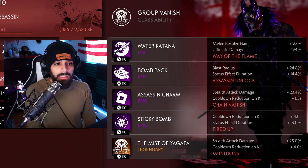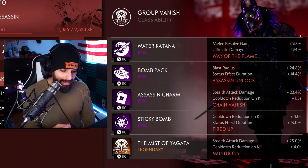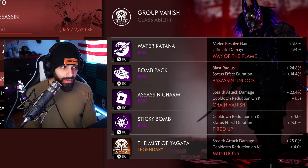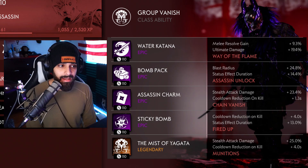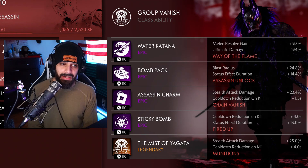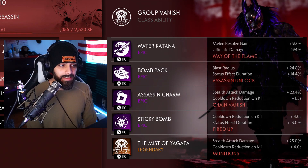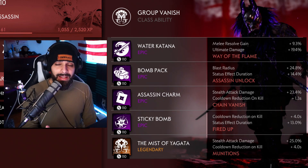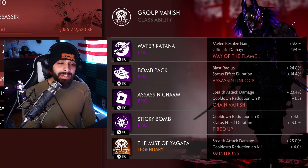I'm using the water katana. My katana setup is pretty much the same for every build — I'm using melee resolve gain. As an assassin you're going to be getting into a lot of melee fights, so melee resolve gain is something you basically need. It's made a world of difference. I'm also using ultimate damage because with a bomb pack you proc your ultimate a lot, so ultimate damage is great.